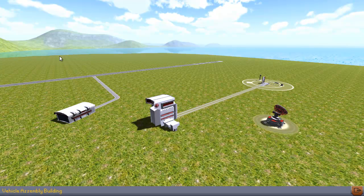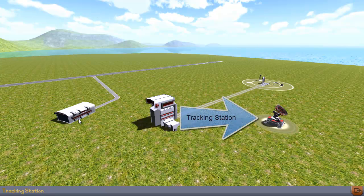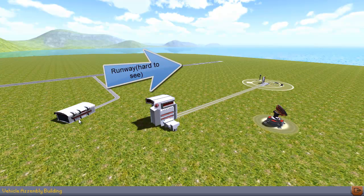This here is the vehicle assembly building - it's where you build the rockets that go up into space. This is the space plane hangar, where you build the space planes that kill all your Kerbals because you're probably not very good at building them. I'm projecting - I'm actually really bad at space planes. This is the tracking station, we'll see that later. This is the launch pad, where you launch your rockets that go up into space, hopefully. And here is your runway where you launch your Kerbals into the sea - I mean into space. Horizontal.